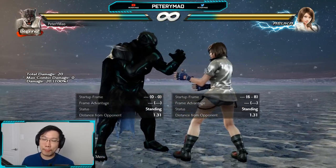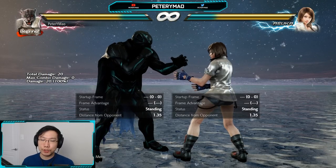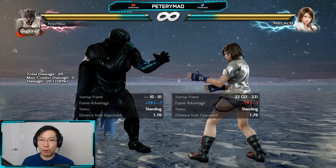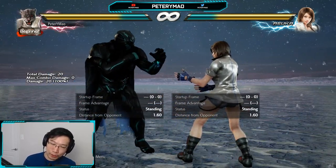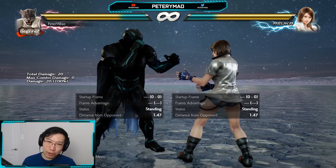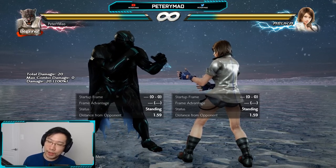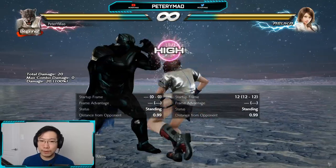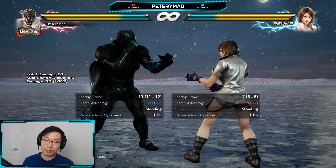Right after that I recorded the 2-1, 1+2 string which ends in a high — you have to duck it. These two strings, Asuka's 2-3 and the 2-1 1+2, are good to pair together because they both start with the two input. One requires stand blocking and the other requires ducking, so the punishes are going to be different — one has to be launch punished and the other has to be ducked.